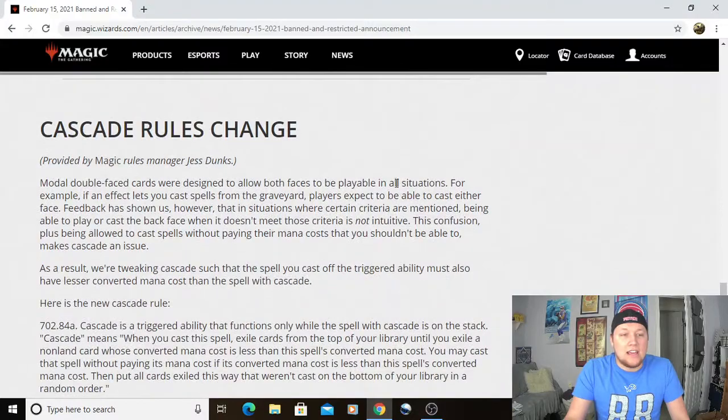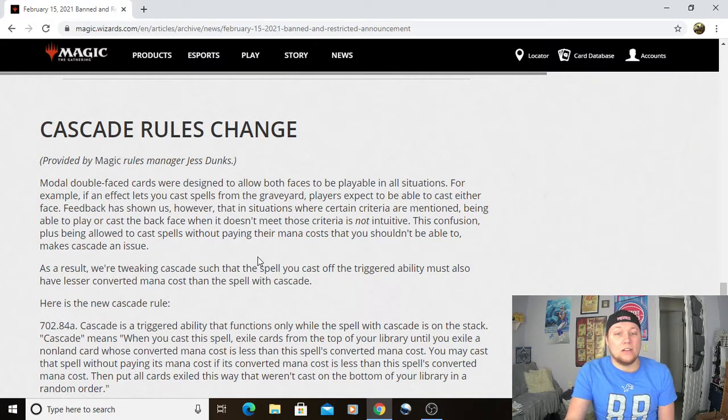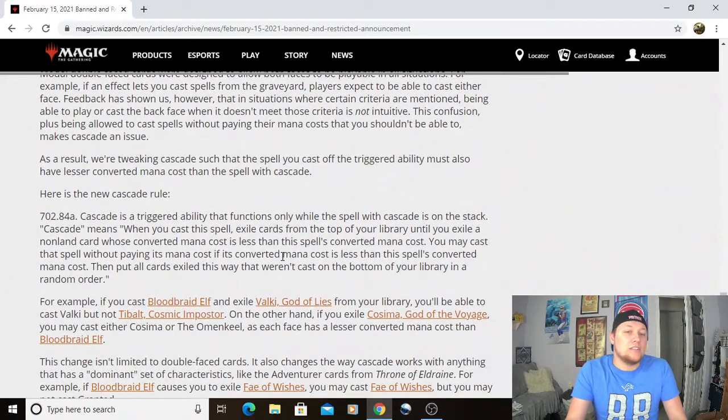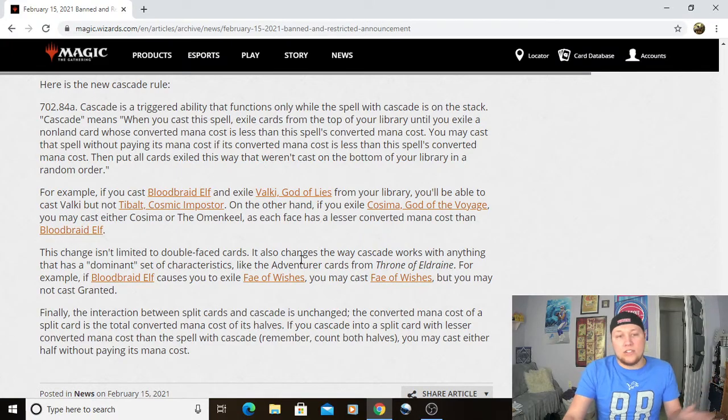And then the Cascade rule change. Modal double-faced cards were designed to allow both faces to be played in all situations, but being allowed to cast the back face when it doesn't meet the criteria — like Cascade — is not intuitive. This confusion, plus being allowed to cast spells without paying mana costs they shouldn't be able to, makes Cascade an issue. For example, if you cast Bloodbraid Elf and exile Valki, God of Lies from your library, you can cast Valki but not Tybalt, Cosmic Impersonator. Basically you can't Cascade into anything that costs more. Doing it on turn two is just nonsense.